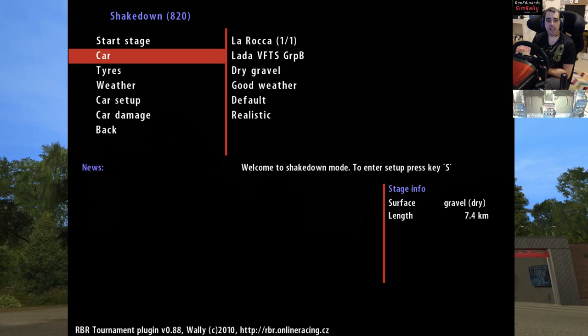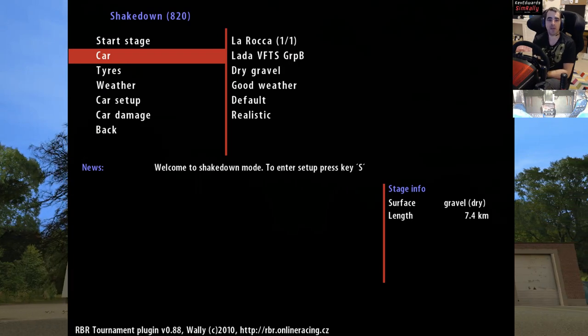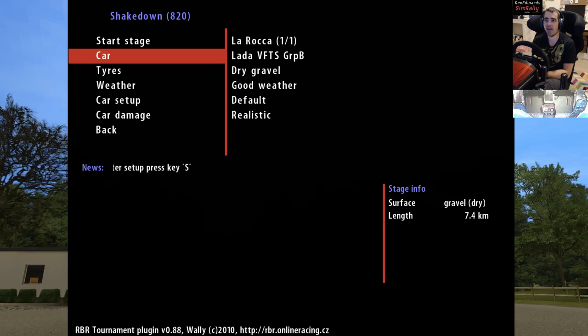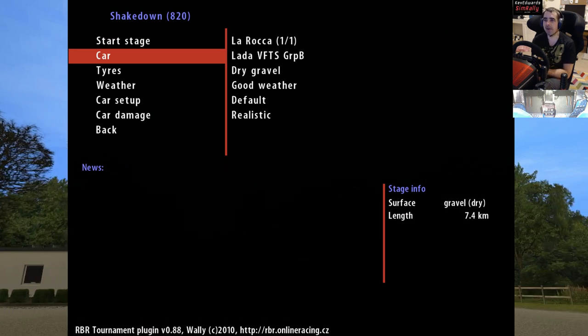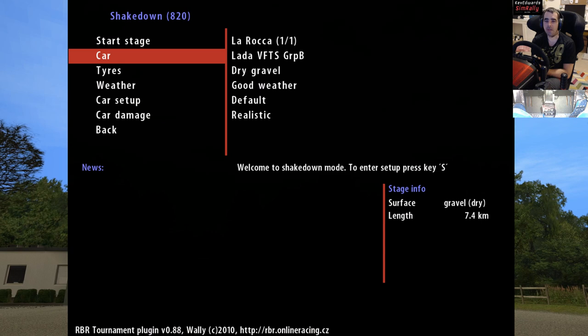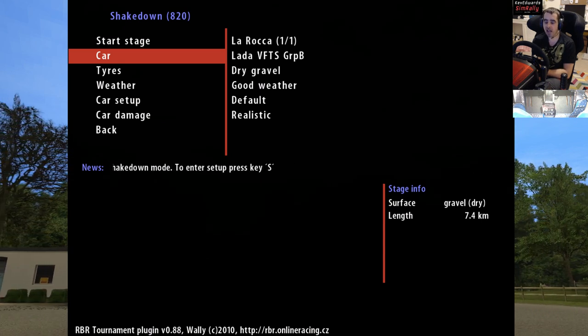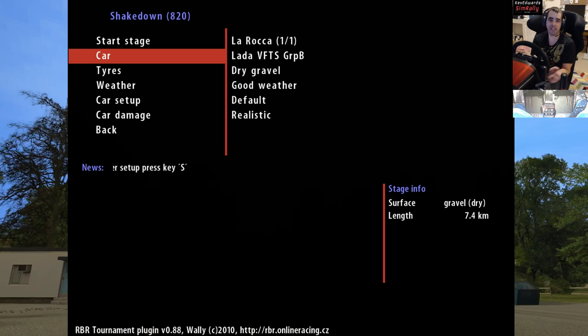Hello, Kev Edwards, Simrally here. Today we're back on our Richard Burns Rally A to Z. We're finally on La Rocha, and we're going to do something a little bit different - we're going to pick the Lada VFTS Group B rally car.